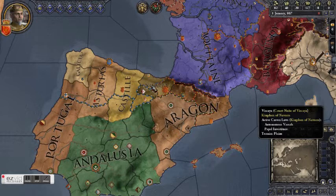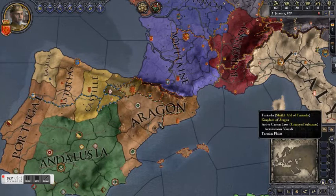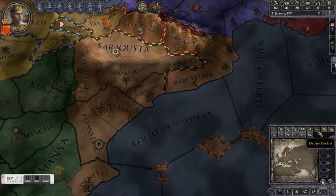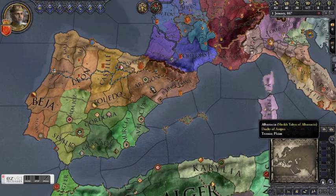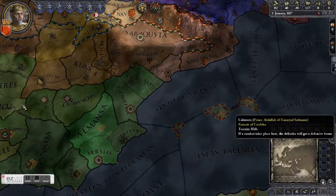The duchy of Navarra and the kingdom of Navarra look exactly the same size, which means the king title is mostly a prestige thing. Aragon, however, controls what looks like three duchies — Valencia, Barcelona, and Aragon. Which means that if we ever became king of Aragon, we could press claims on the counties on the south coast, even if we didn't have the duke titles.